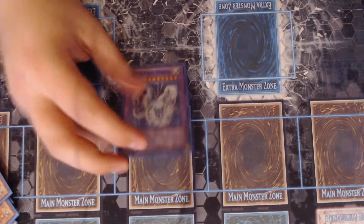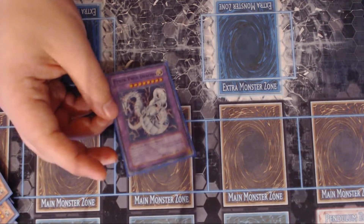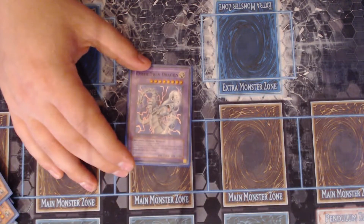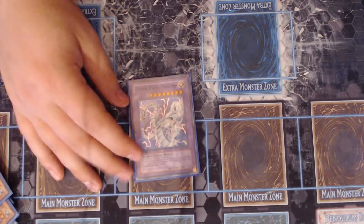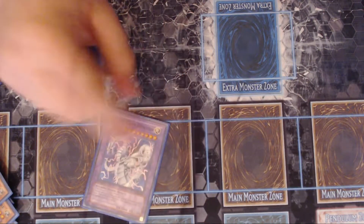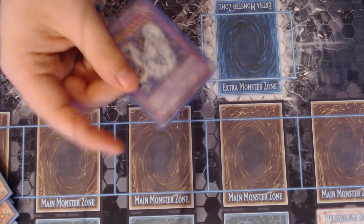Cyber Twin Dragon — for a long time I wouldn't play this card because you'd always go into Rampage, but there are times where Cyber Twin is what you need because his effect does not activate. If you Power Bond into Cyber Twin and your opponent has a Solemn Strike, you're not activating an effect — you just attack twice with 5,600. There's nothing they can do about that, so there are times where you'd rather go into this.